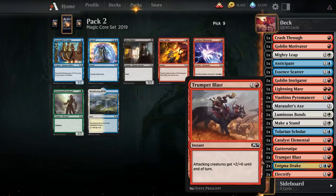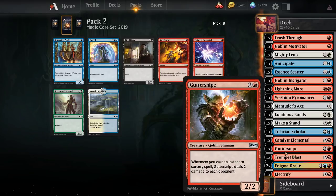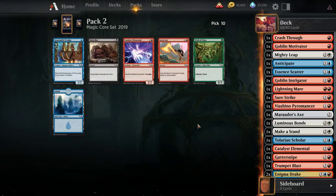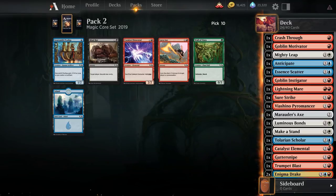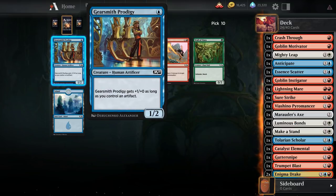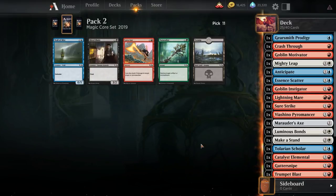There's a Cancel, which is fine, and a Sure Strike, which is fine. I think I'm more on Team Sure Strike — turns random Goblin Instigator tokens into a real force, and it's another great way of comboing damage with Gutter Snipe. Gearsmith Prodigy is still not looking great. This card can be good if you really aggressively draft all the cheap artifacts, but we're probably still going to take it over Catalyst Elemental or Lava Axe.